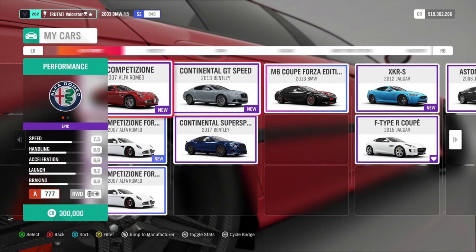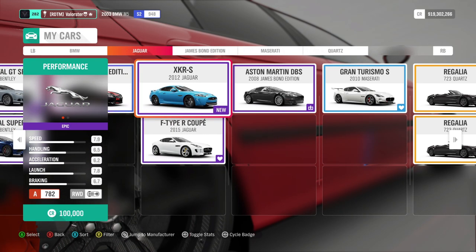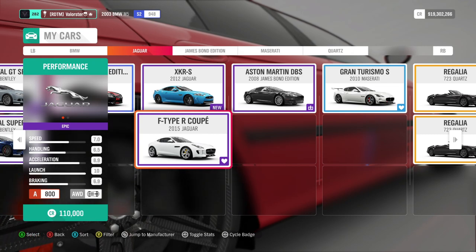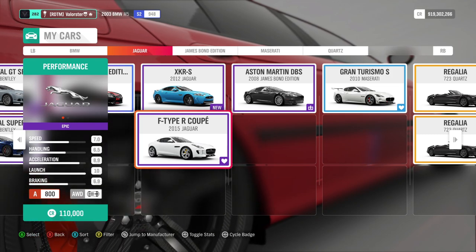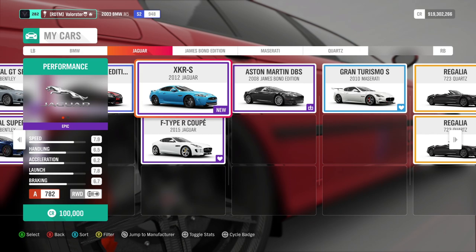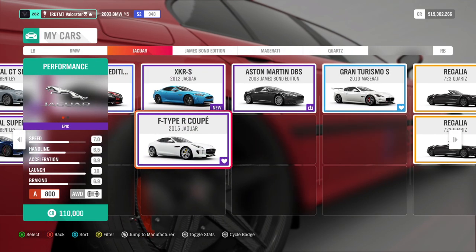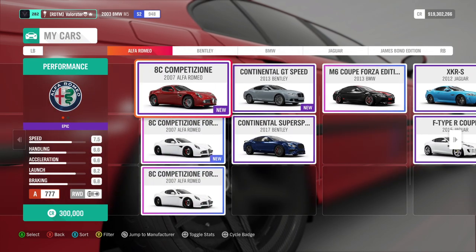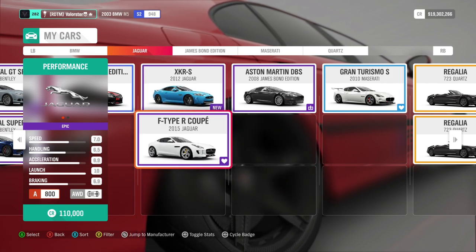I saw people using the Bentley and also the M6, but the car I took was the 2015 Jaguar F-Type R Coupé. It doesn't have the highest top speed but it is very fast, grippy, and good in cornering. It's also a cheap car and I won every race with it — very easy to drive.